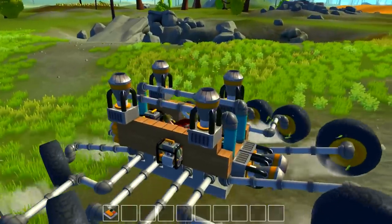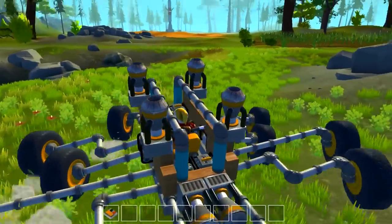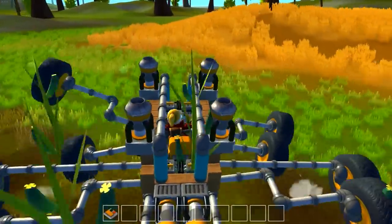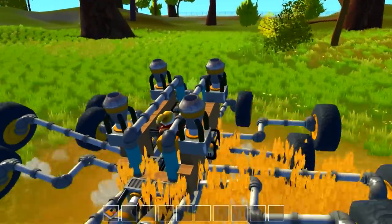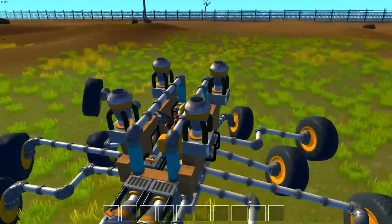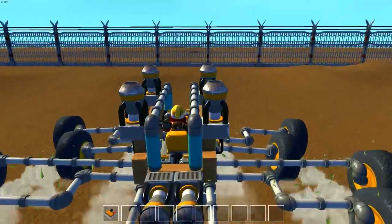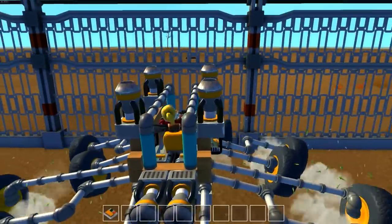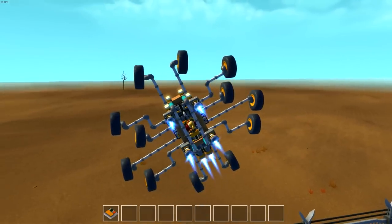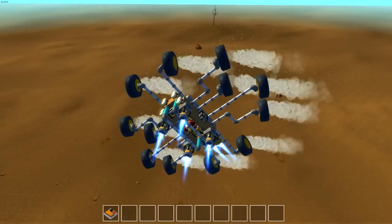The reason I have thrusters on here is because I wanted this thing to climb. To make a wall climber, you essentially get the wheels spinning and start going up the invisible wall, then have thrusters that keep you pushed against it. Since I have so much going on, I added thrusters in the back to help propel it upward. You can see the wheels start to climb, then the back thrusters kick in and we start climbing up the wall like a spider.